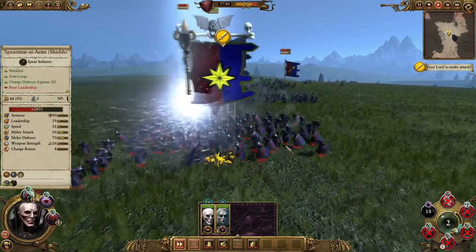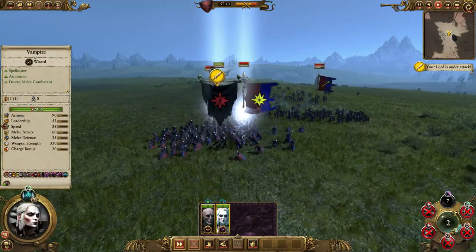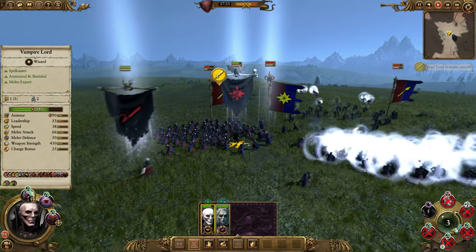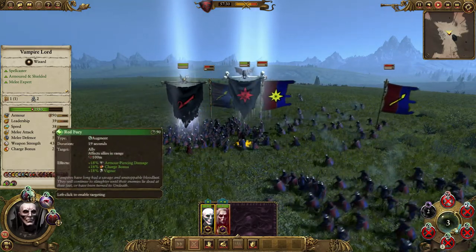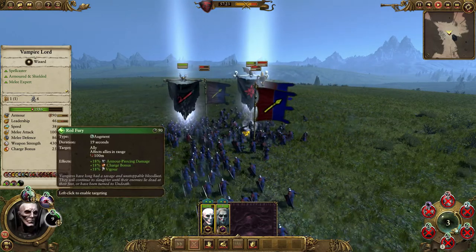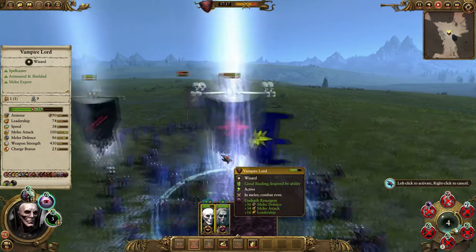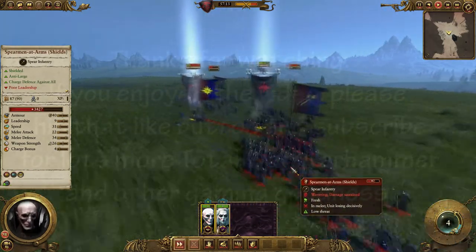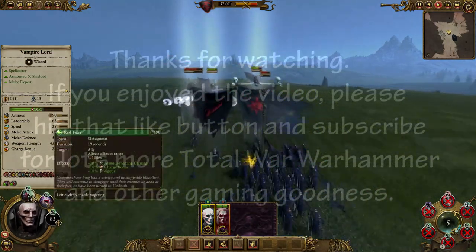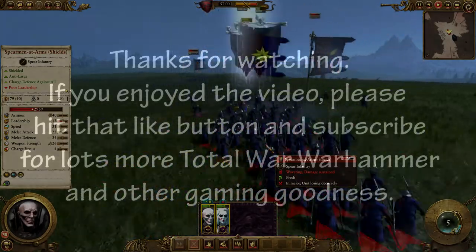I'd use the Vampire Lord as a frontline fighty character — not on his own obviously, that's crazy. I'd use her slightly differently, being a little more careful. These passive spells don't cost any mana so you can use them freely — let's do that to boost them both. We've already broken a unit. If you go and look at my Necromancer video where we were fighting the exact same units, the Necromancer was getting slaughtered by these basic spearmen-at-arms. But these Vampires are just kicking ass and taking names.